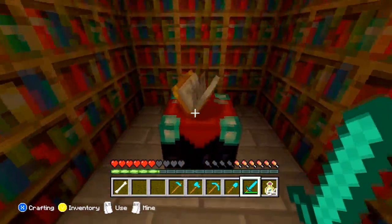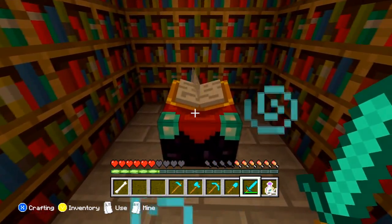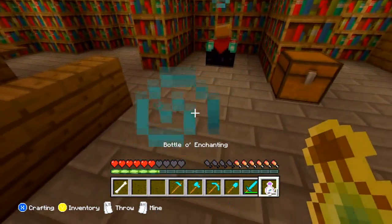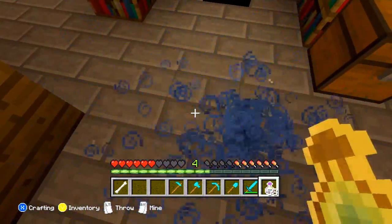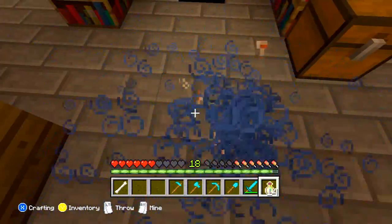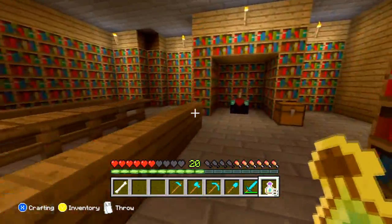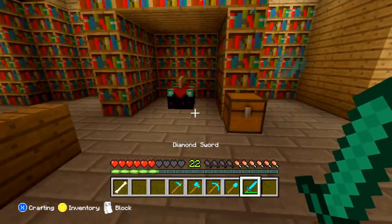The next thing is enchanting. This is the enchantment table, made with obsidian, two pieces of diamond, and a book. I've got bottle of enchanting here — as you can see my experience bar goes up as I throw them down and my levels are going up. You can get experience orbs from killing mobs or mining certain ores such as coal or redstone.